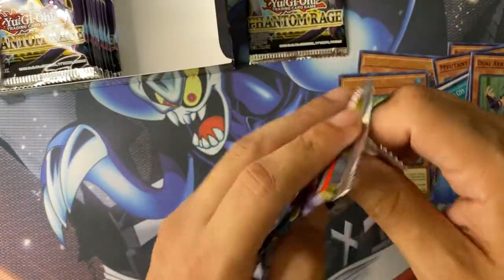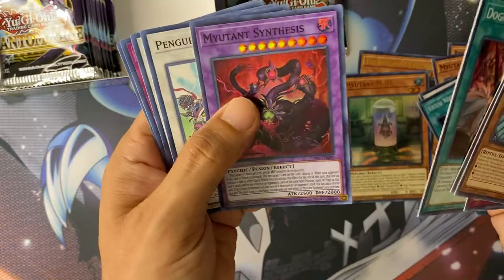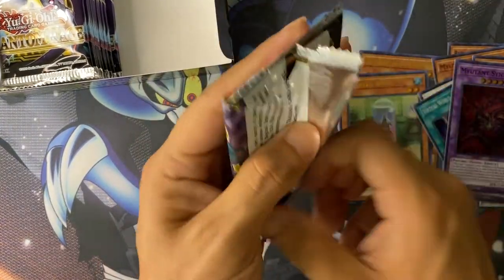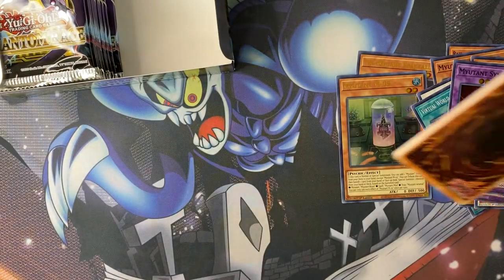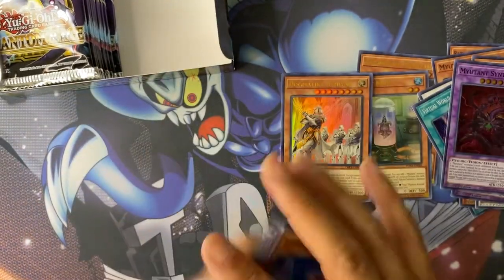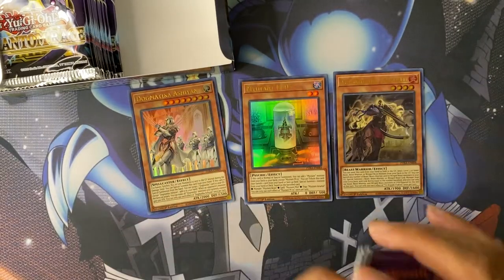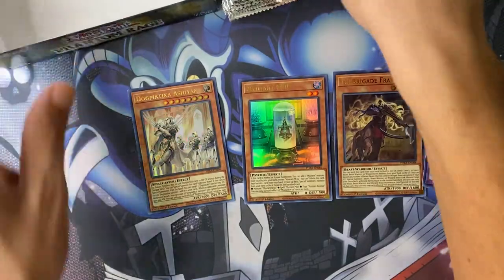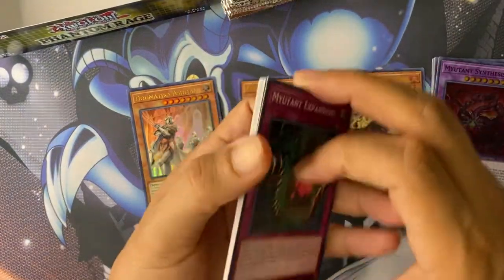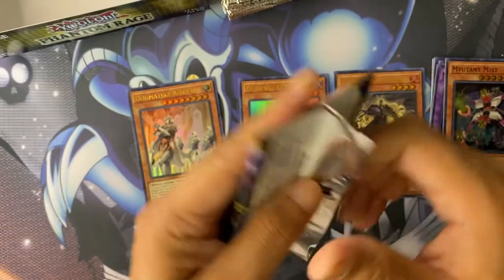Getting worried — two packs left on the right side and still no secret rare. Mutants and Synthesis Penguin Brave — gonna be more penguin cards coming out. We didn't pull a secret rare; instead we got an error box. We pulled three ultra rares and no secret rare. Great — got a box with no secret rare. Hopefully the left side is not the same.